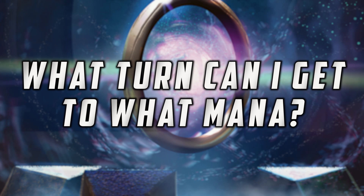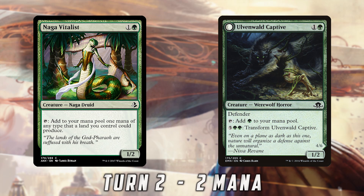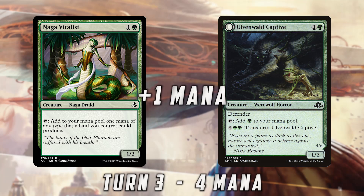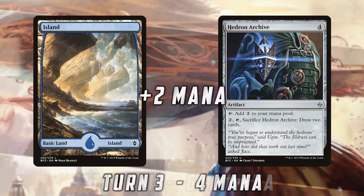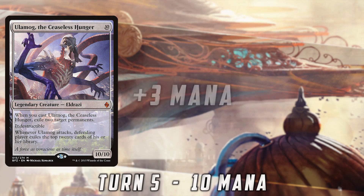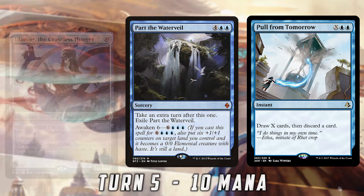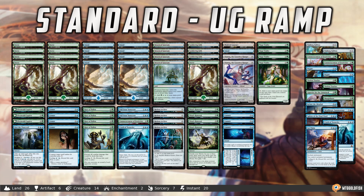As you build a ramp deck, one thing I see people do — and I think it's a huge mistake — is just say, 'this stuff ramps, I'll throw a bunch of ramp in my deck, everything will be cool,' without going to the next level and looking at the actual cost of your spells and how these ramp spells play out in the course of the game. What does going from two mana to four mana do for you? What does going from four mana to six mana do for you? What does going from six mana to ten mana do for you? One turn is often the difference between winning and losing a game of Magic. Hitting our Ulamog on turn five instead of turn six is the difference between losing to Mardu Vehicles and beating Mardu Vehicles.